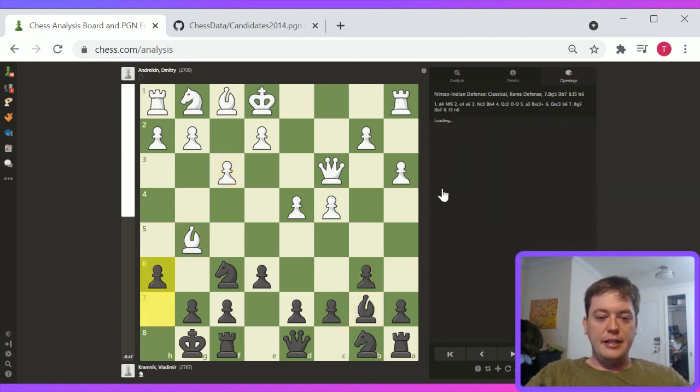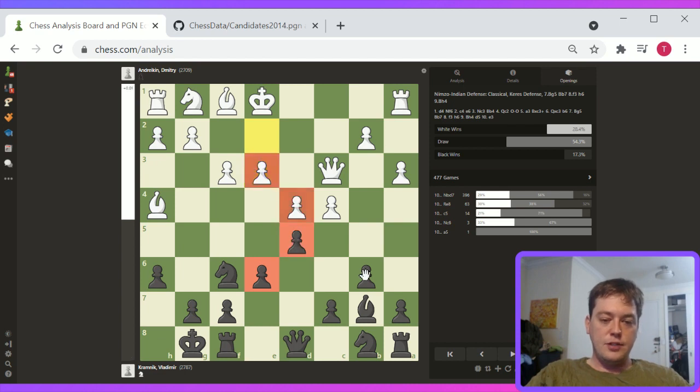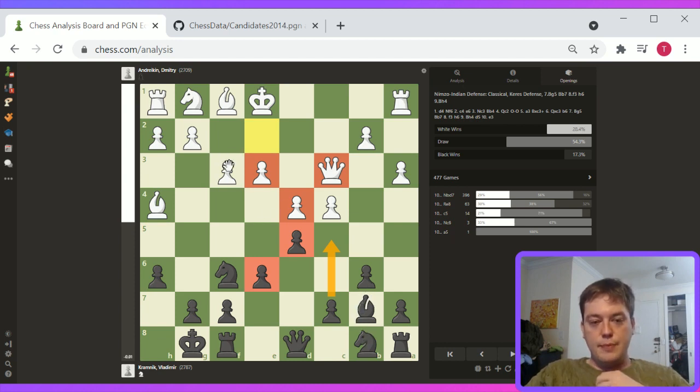Bishop g5, bishop b7, f3, h6, bishop h4. And d5 is really the way to continue to move this forward. Basically now black has relatively good center control. These pawns are symmetrical. The c4 pawn is more advanced than the c7 pawn, but the others are symmetrical. If you were to determine who has better center control here, it's not super clear. The queen is feeling somewhat stuck on c3, although it's not causing any problems there.